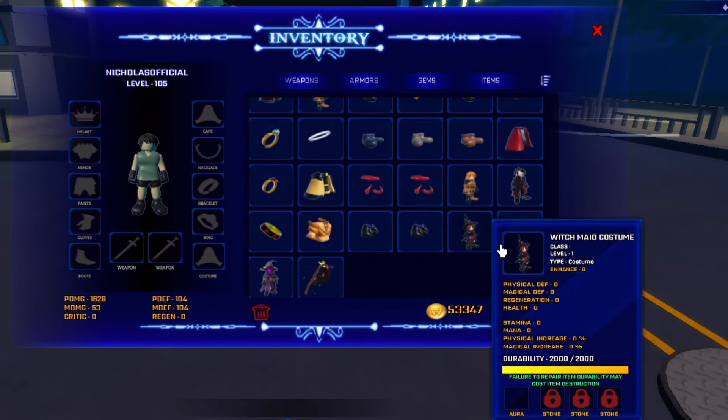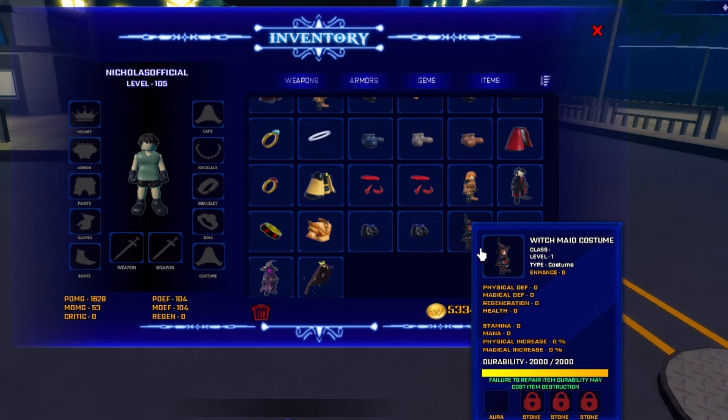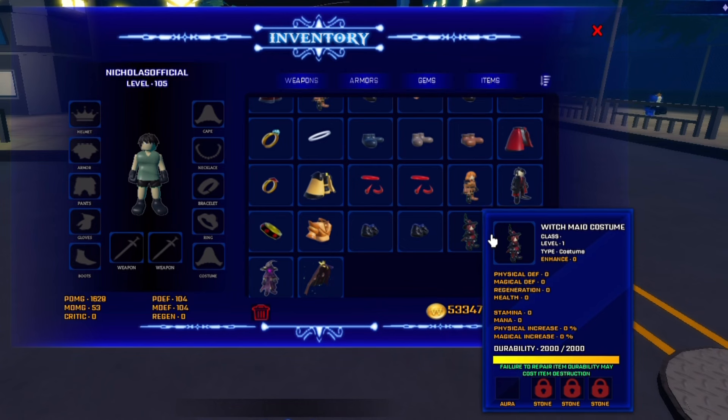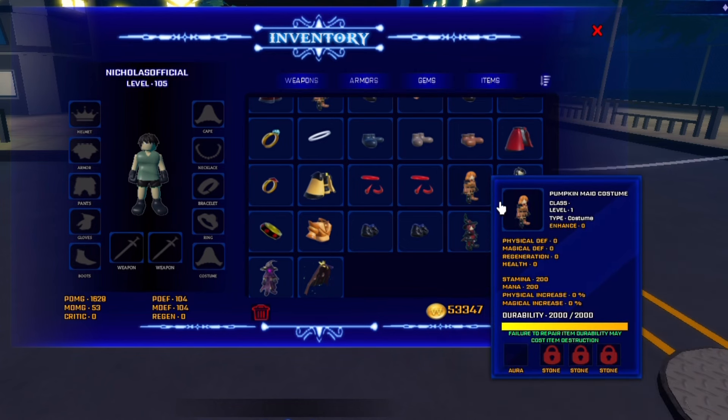Next up, we got the witch maid costume. Unfortunately, it's only for girls and I'm not one of them, so I cannot equip the costume. It adds 0 to every single stat, so it's pretty much useless — you can just throw this away, not gonna lie.